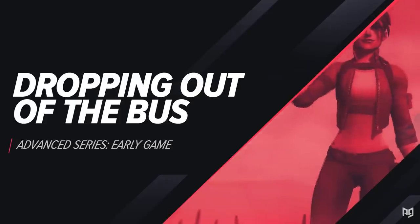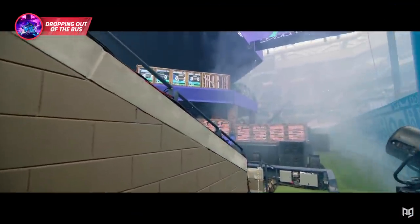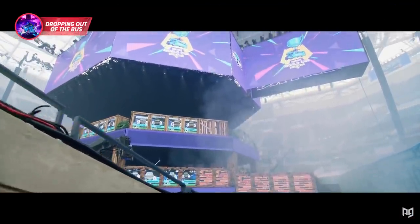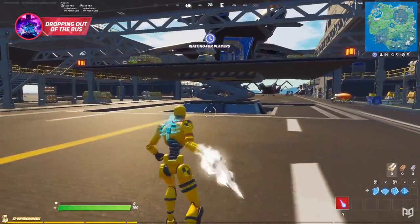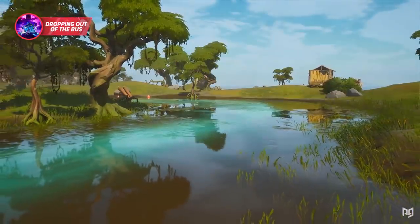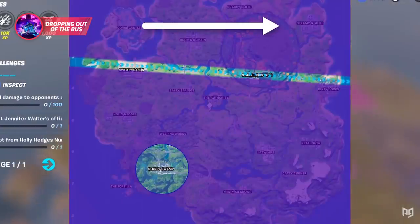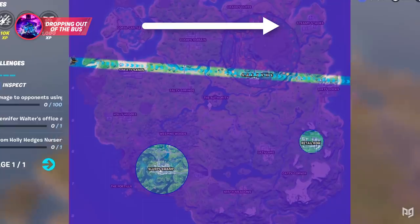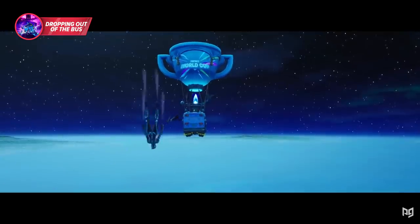A major part of mastering early game is getting yourself as much information as possible before you can even touch the ground. When you first load into a game you sit in a pre-game lobby that shows you the upcoming bus route. As discussed in the pre-tournament installment of this advanced series, it is best to go into a tournament with a singular landing spot. The first thing you should do in the pre-game lobby is figure out when you need to drop out of the bus.